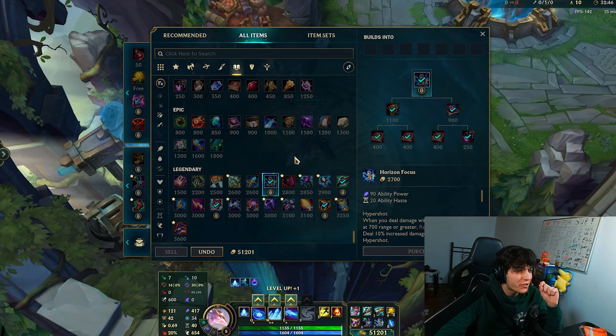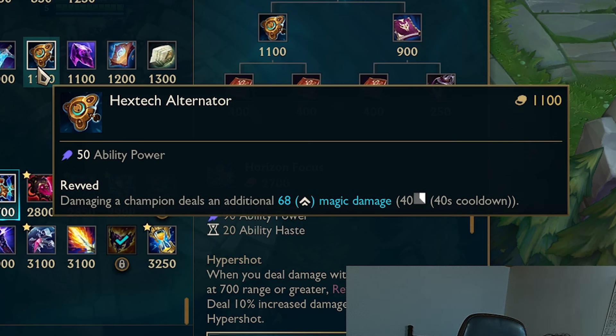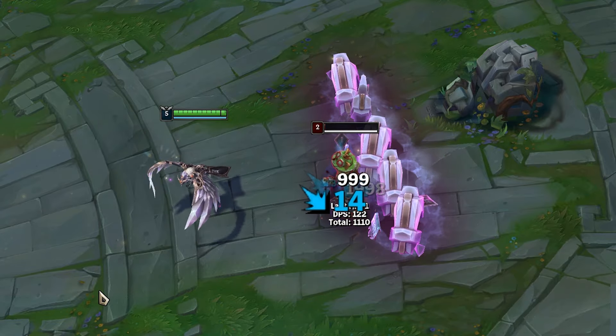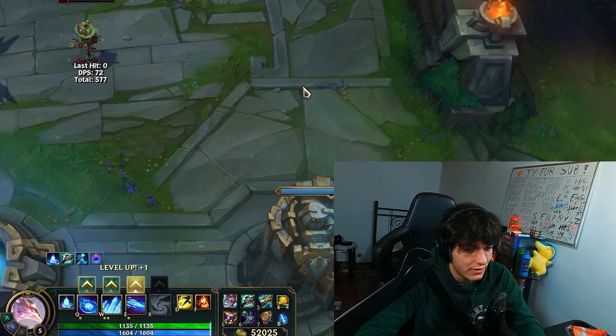But there's only one item that for some reason does interact with the W — and it's this one: Hextech Alternator. Damaging a champion deals an additional X amount of magic damage. For some reason, that's the only item that does work with the 0 proc damage of an EVS W.